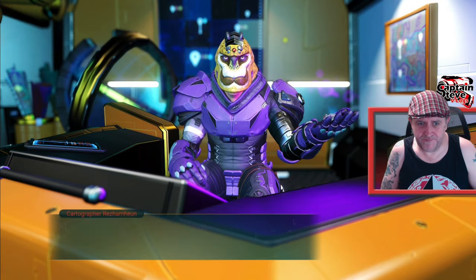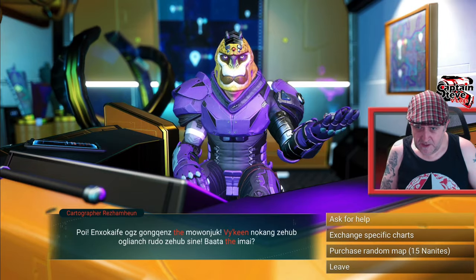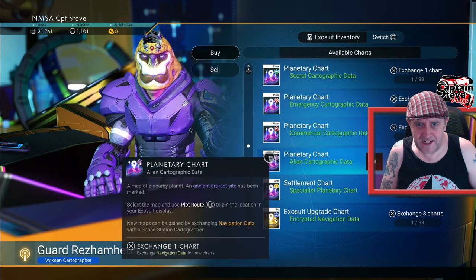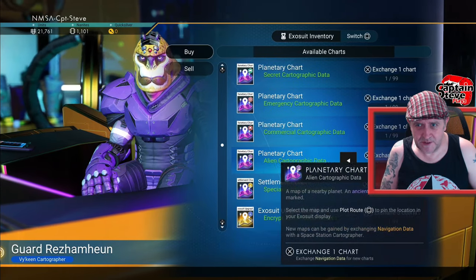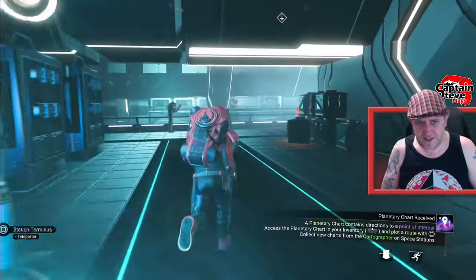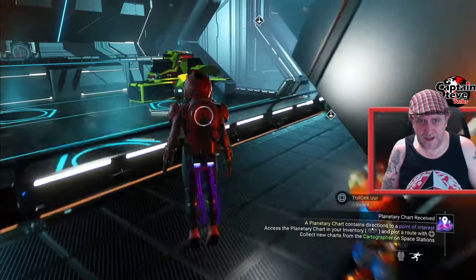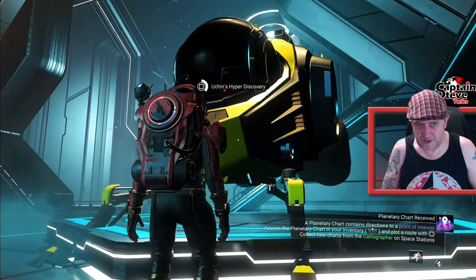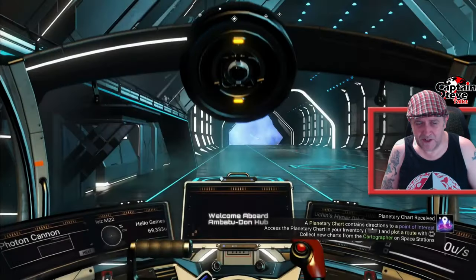Hello there, my friend. Exchange for specific charts — I want the alien ones, these purple ones. I've got five now — so I can get five of them. Now if I take my ship and fly on out, I should have the economy scanner installed and operational.